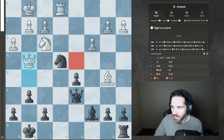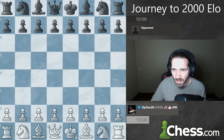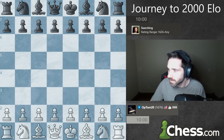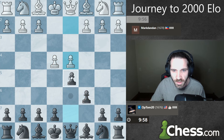Let's play another game here. We're at 1676 — this is a new peak. Let's keep going, let's keep climbing. Get the black pieces again. Let's play an actual Caro-Kann.